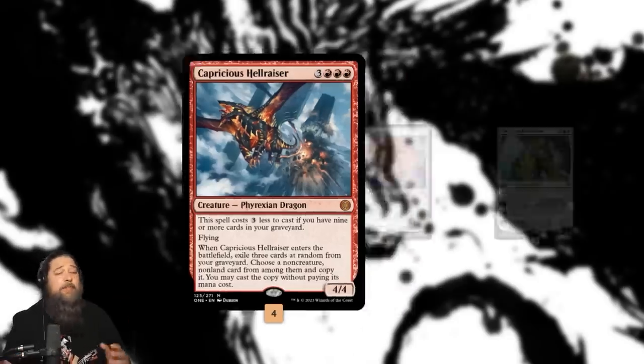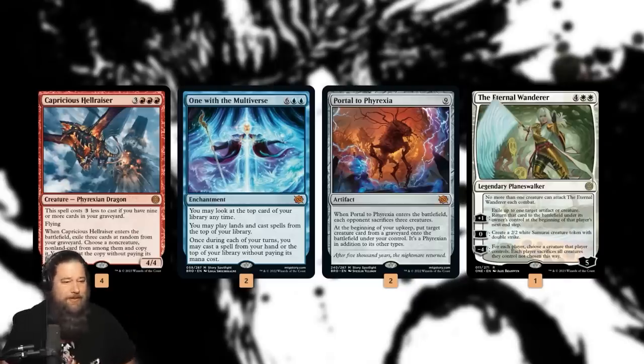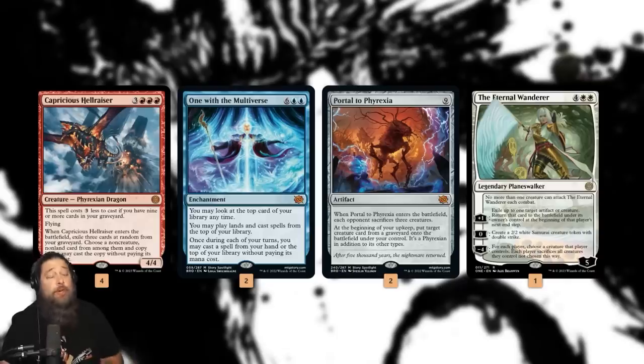Its ceiling is off the charts. If we high roll with this, it can come down for three mana and give us a free One with the Multiverse, a Portal to Phyrexia, or an Eternal Wanderer — which is ridiculous. On the other hand, if our graveyard's full, we can potentially whiff or just be getting a removal spell. The idea of this deck is we're trying to fill our graveyard, specifically to get One with the Multiverse, Portal to Phyrexia, or Eternal Wanderer in there — those are our best hits. We're crossing our fingers hoping we hit good stuff.